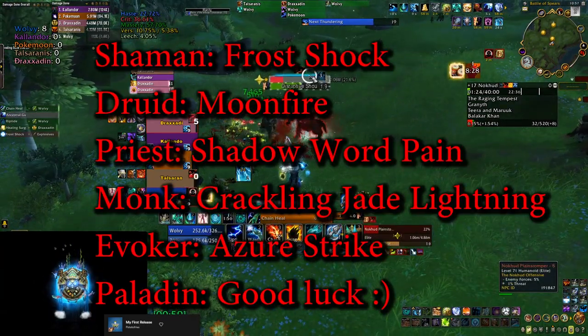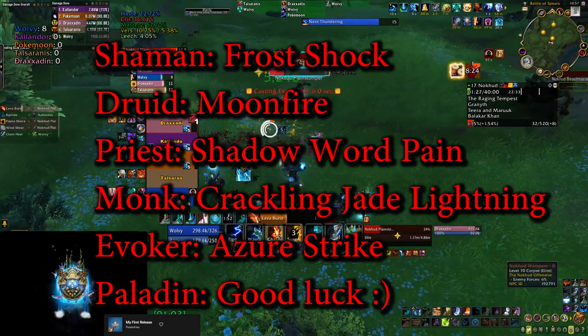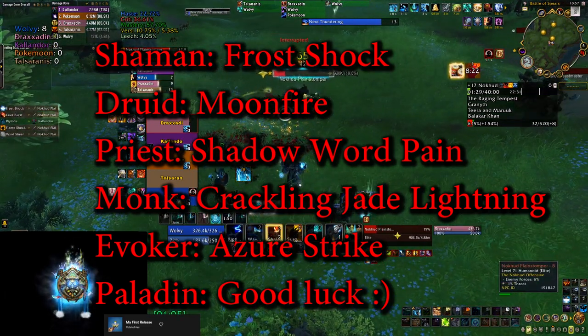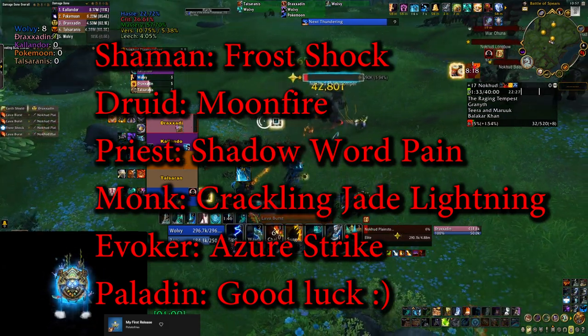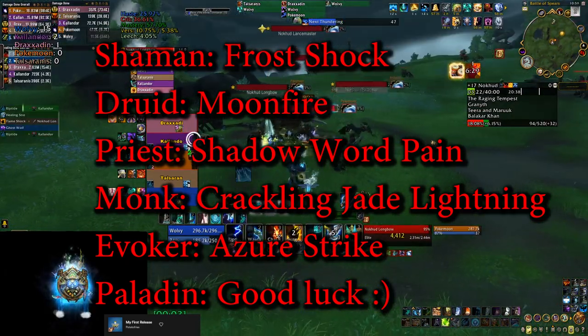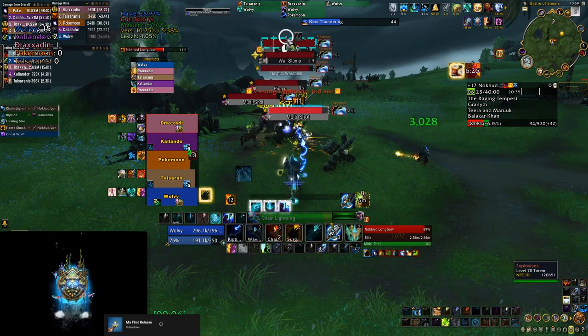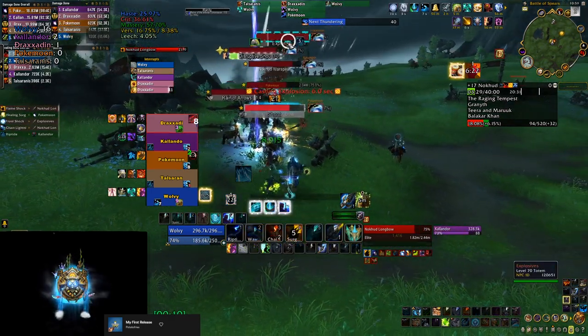Last but not least, you can change the macro to work for basically any class unless you're a paladin. Obviously, what works for shaman is Frost Shock, Druids can use Moonfire, Priests can use Shadow Word Pain, Monks can use Crackling Jade Lightning, Evokers go to Azure Strike, and if you're a paladin, you have to improvise, since you're a melee class and you don't have a ranged spell that you can just spam like the rest of the classes.